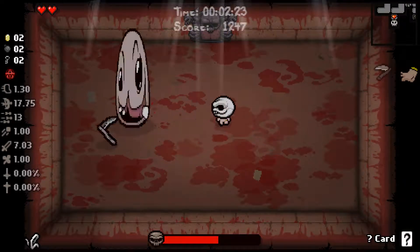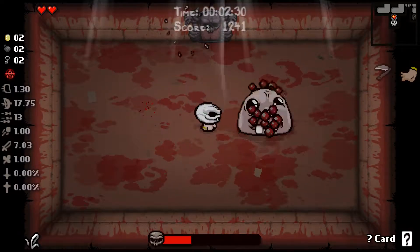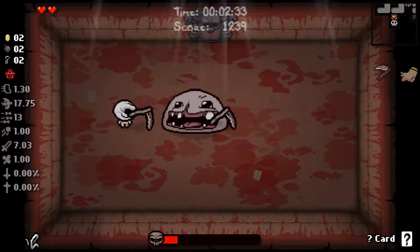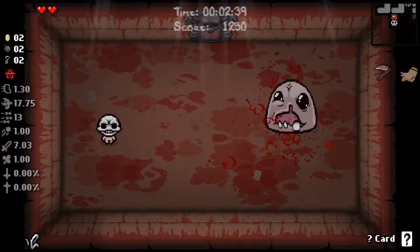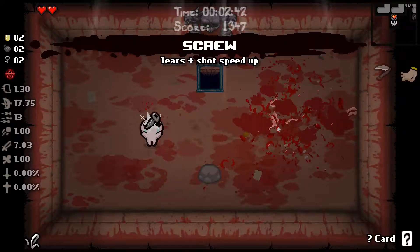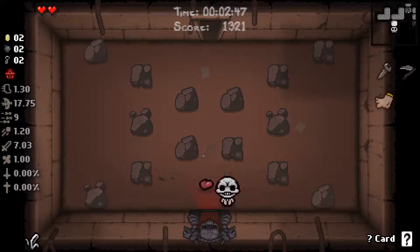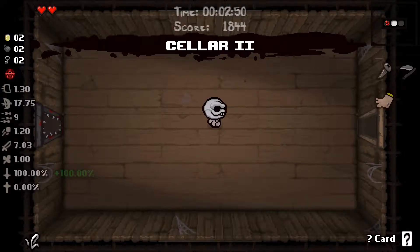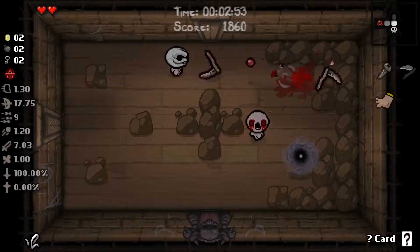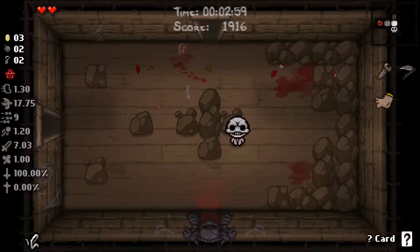I believe this is the secret room. It is not, but we are going to get our bombs back so that's okay. Interesting, I guess that means it is here, just that this wasn't — that was dead on. Come on Monstro. You don't scare me Monstro, not even a little bit. All right, what do you got for me? Screw, so tears and shots beat up. I'm okay with that — that puts us faster than what we would have had originally.